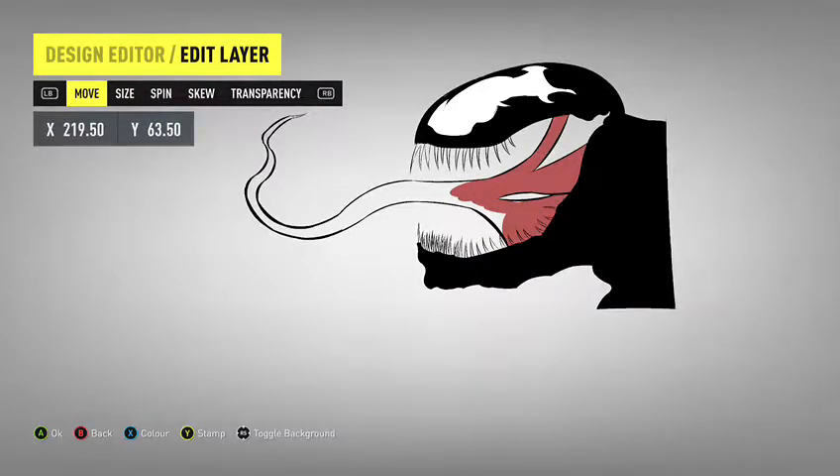It took me like three days just to build one vinyl. The Death Bat, in case you don't know, is a skull with wings at its ears. But it's a very specific skull — the shading is in the right place and things like that.